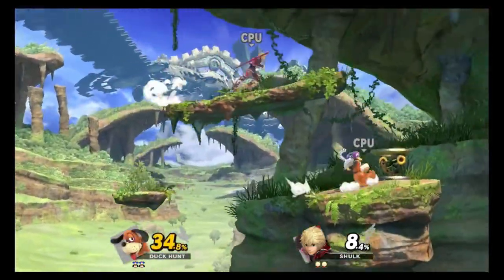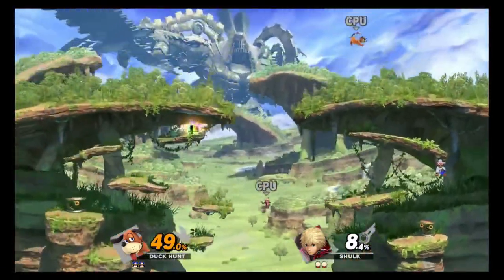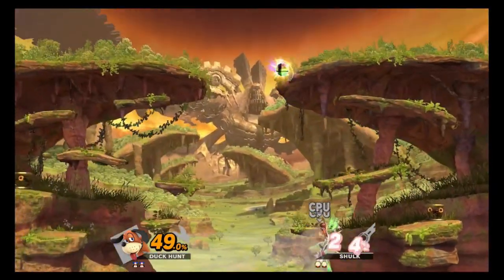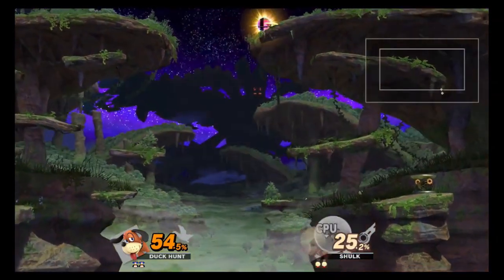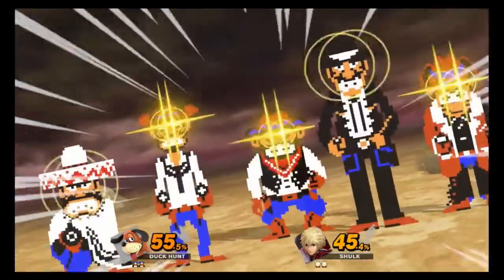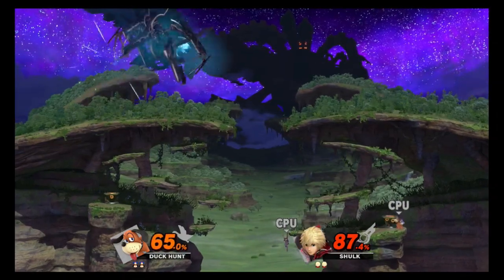The Smash Ball is active very early, which could be great for Duck Hunt. Duck Hunt went for the down air spike but it doesn't work out. They're both going for spikes near the Smash Ball. Duck Hunt grabs it in one hit and uses it immediately! Is Shulk gone? No! Duck Hunt took the lead and got a lot of damage on Shulk but was not able to get the stock.